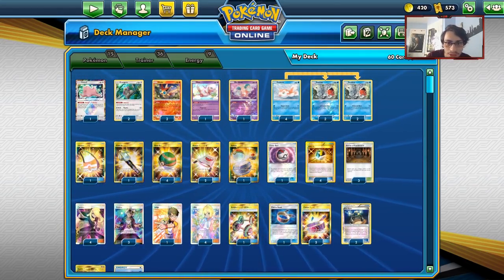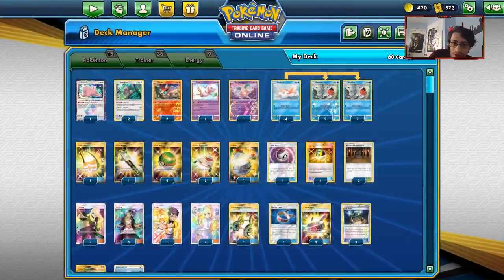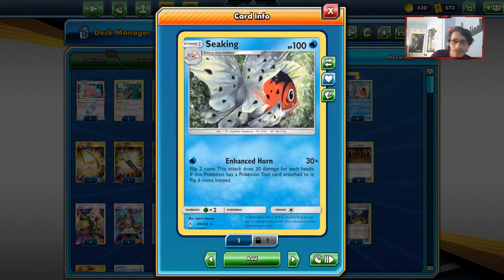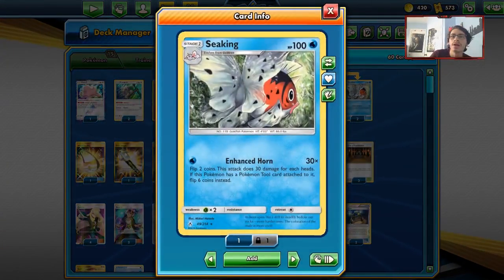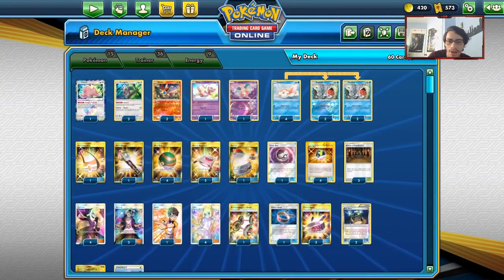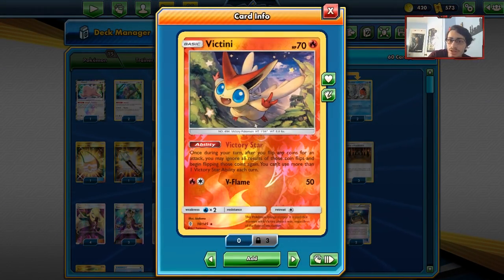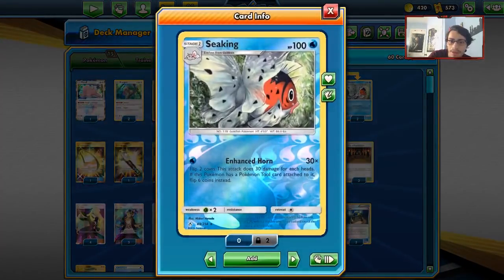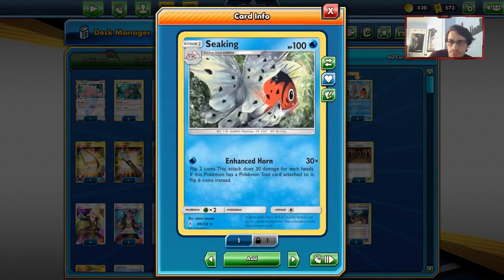Now let's look at the list. Seaking is interesting because of that attack — if you have a tool on it you can flip six coins. You can add a Choice Band on Seaking, which technically makes it a seven-coin flip because you get the extra 30 damage on top. Seaking can do okay numbers if you combo it with Shrine for extra damage. We have Victini, which is huge because we can re-flip Enhanced Horn's coin flips.